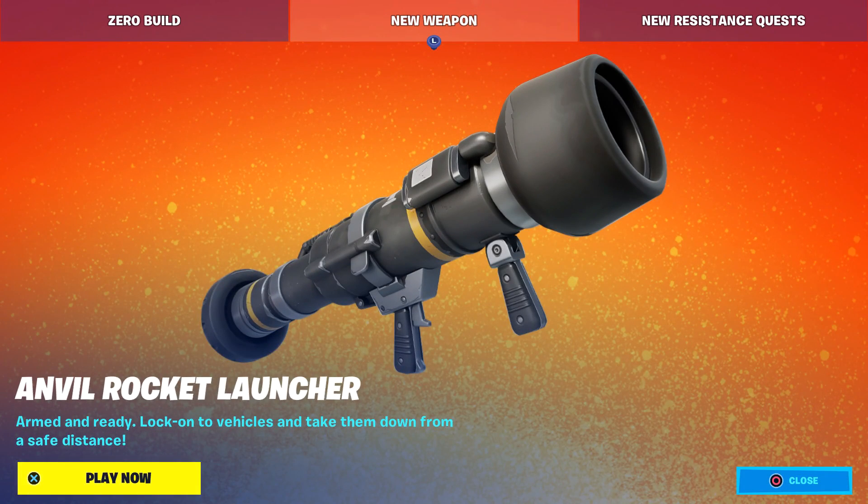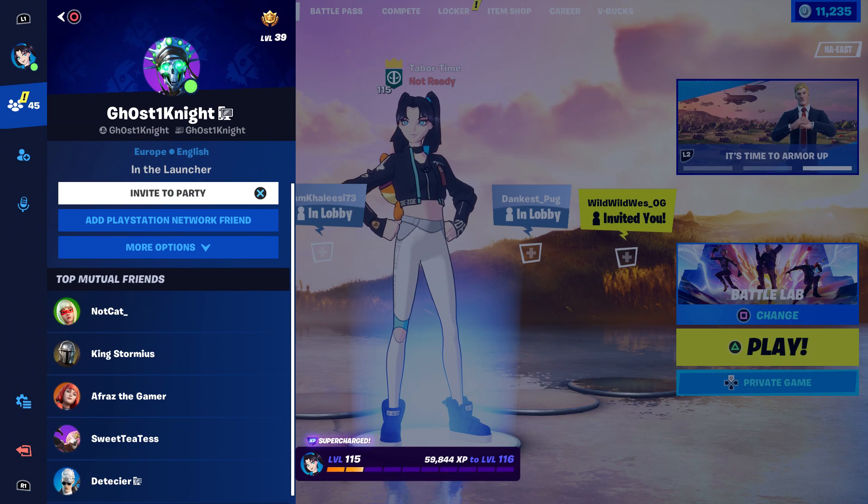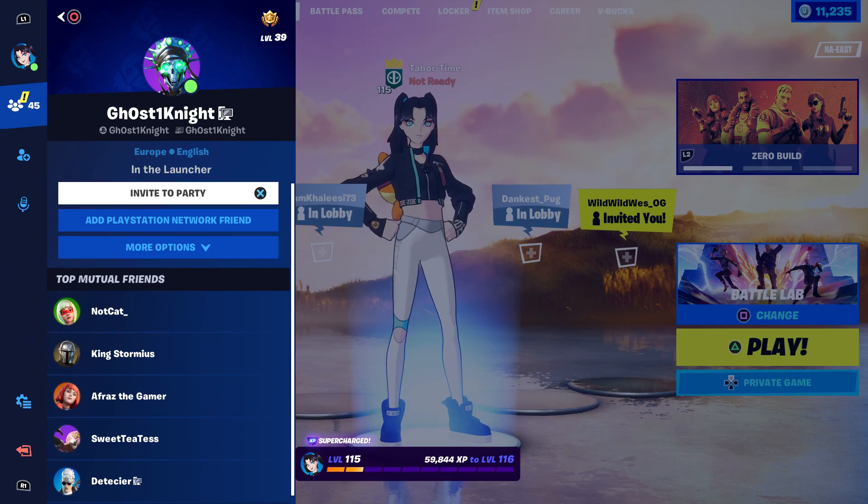The Anvil Rocket Launcher is now available - it says 'armed and ready, lock on to vehicles and take them down from a safe distance.' This can be found pretty much anywhere, including sharks. I'm going to do a full gameplay and review, testing it versus people, versus vehicles, versus whatever to see how good or bad it truly is. My friend Balal, Ghost Knight, is going to help with testing in Battle Lab or a custom match.